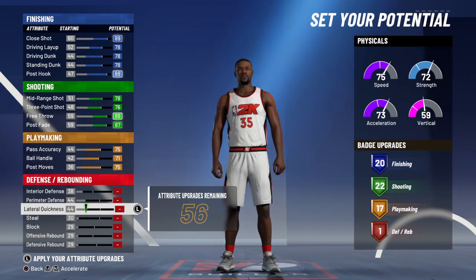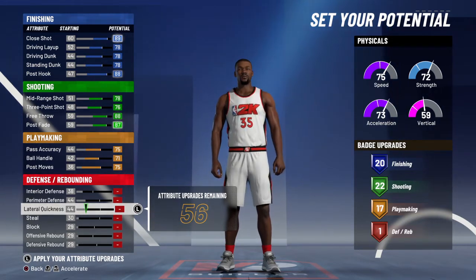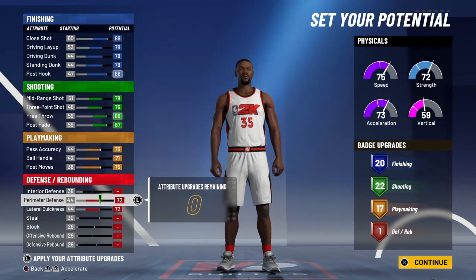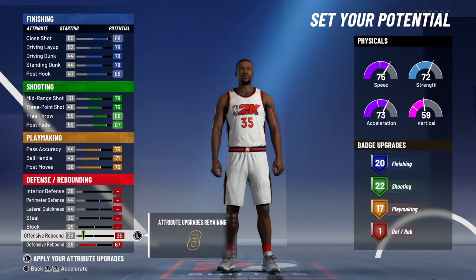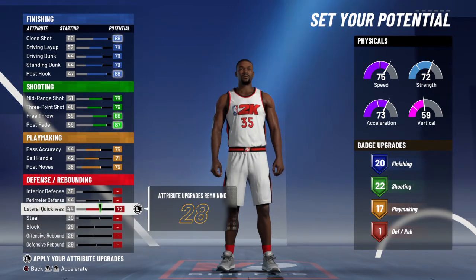People might ask about defense. If you're smart at 2K — not one of those people with a low win percentage, no disrespect — please make this build. People might want defensive badges, but if you have IQ and great defensive IQ, and a teammate you play with 24/7 or mostly with your squad, the defensive badges matter less. If you don't have a squad, the defensive slash rebounding may be a disadvantage, but not that much. It depends on how smart you are as a player. I apply points to lateral quickness and perimeter defense.